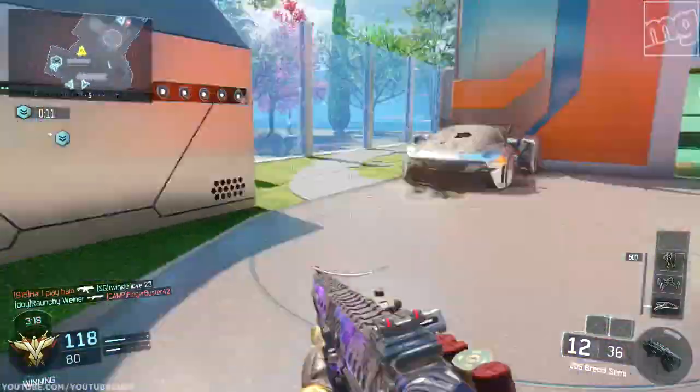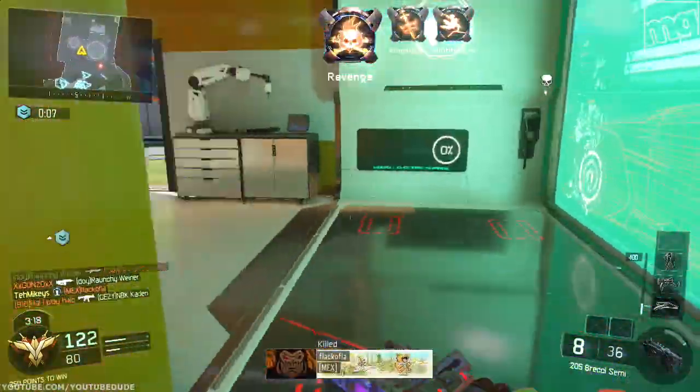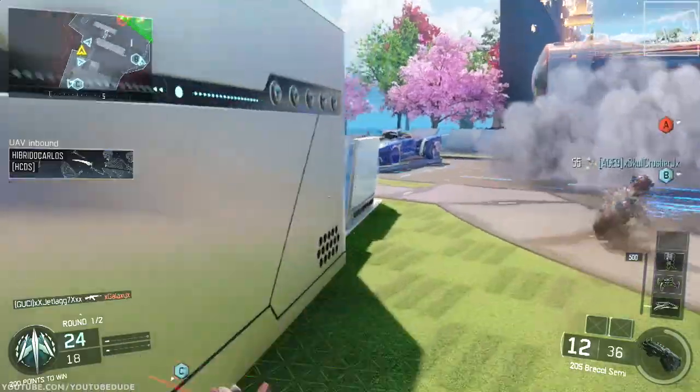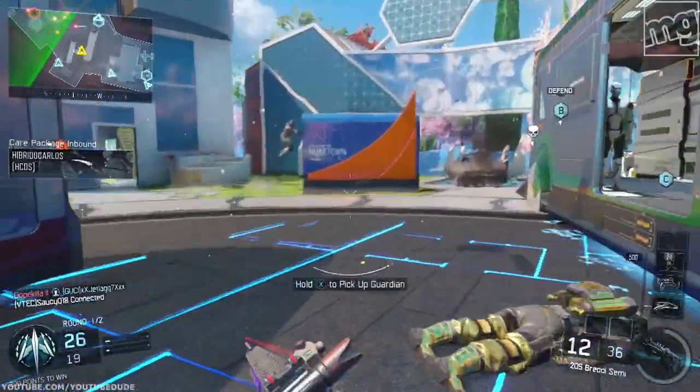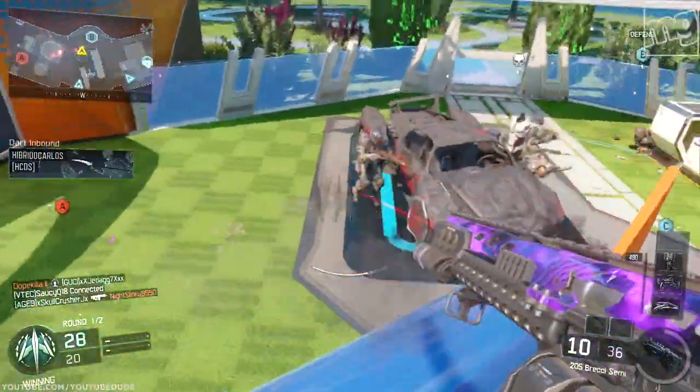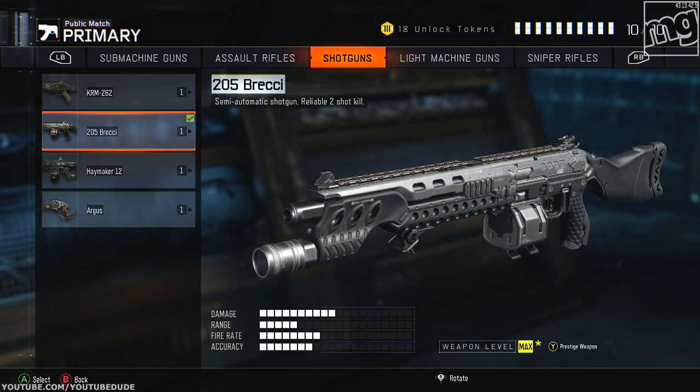So what's the class setup and what's the weapon? I recommend the Brekkie. It's a reliable two-shot kill and it's great because you don't need the best accuracy. If you have good accuracy, go ahead and use the KRM — it's actually better, it's one shot. The Haymaker is not that great; it's fully auto and doesn't work so well. The Argus is really meant for aiming down the sights. The Brekkie is just the easiest way — two shots up close and they're dead.